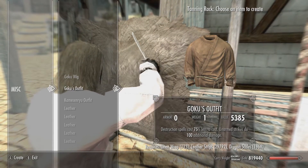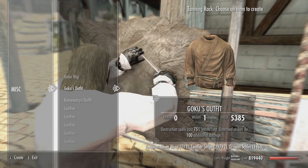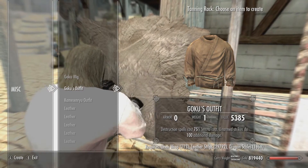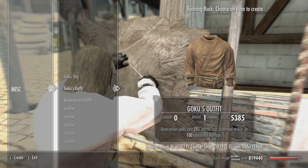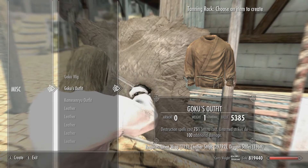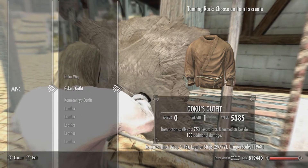Goku's outfit gives destruction spells 75% less cost to cast, and unarmed strikes do 100% additional damage. Both are going to work brilliantly with the other two mods in conjunction — one works great with the spell and the other works great with the hand-to-hand skill.